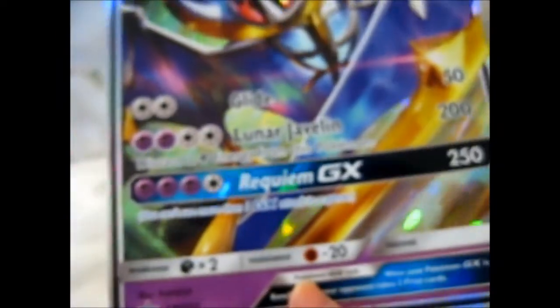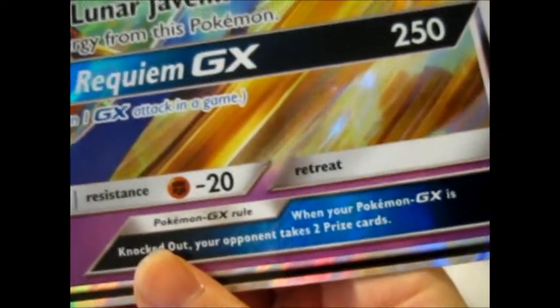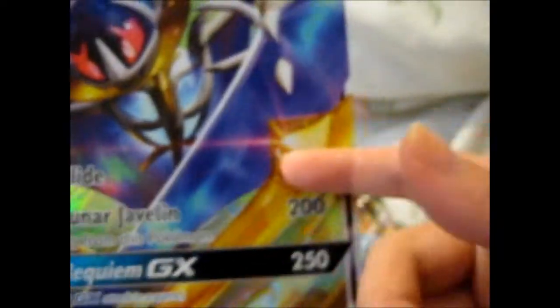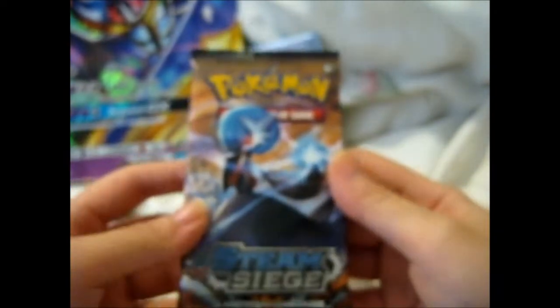It does come with a code card — that's the promo, by the way. My jumbo top loader for that is on the other side of the room. So let's do a Steam Siege pack — Celestial Storm sandwich with a Steam Siege salad on the side.